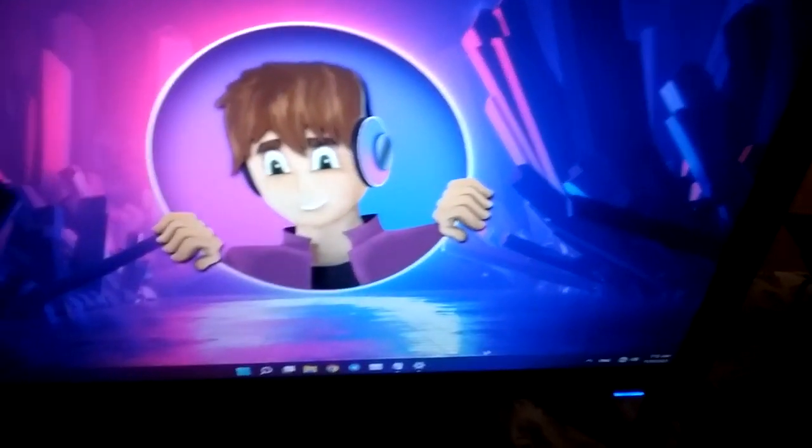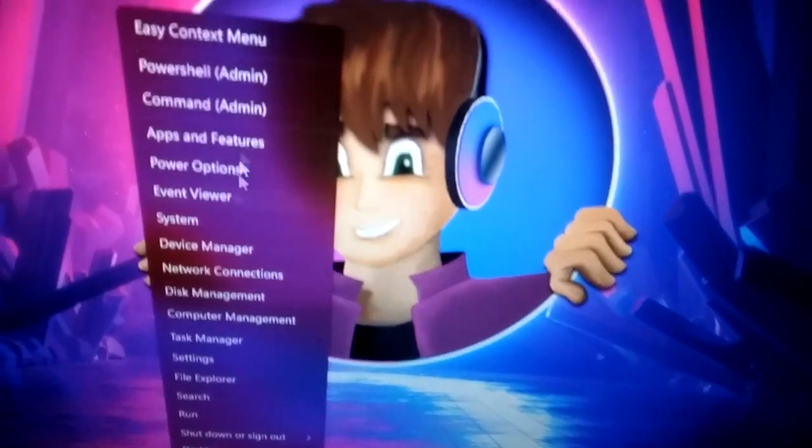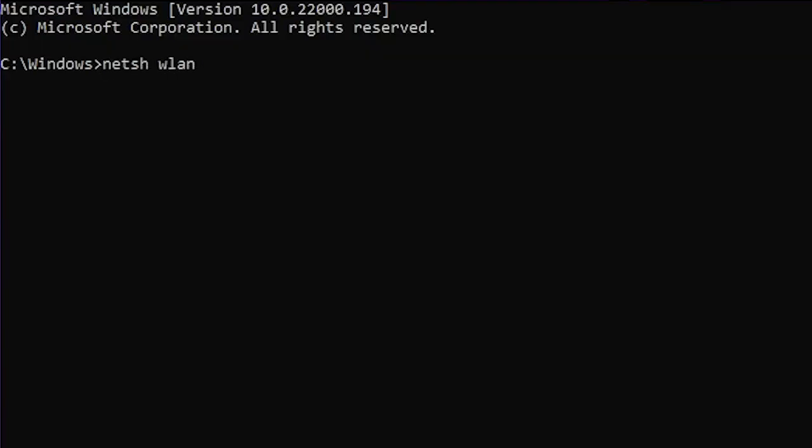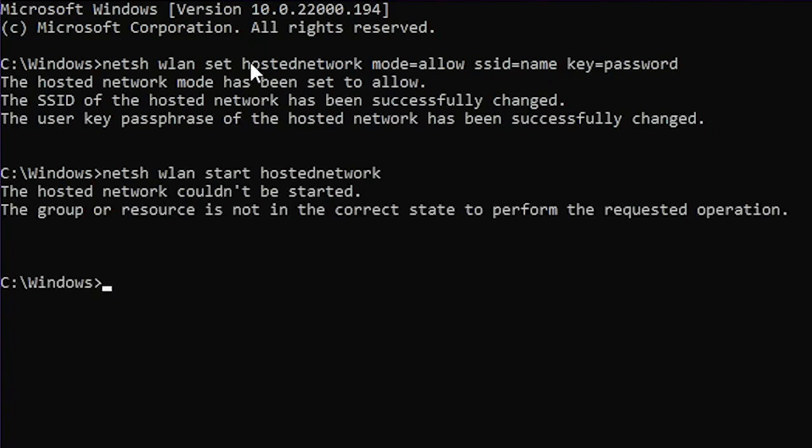If you don't have a router or any cables, you can still do this wirelessly. Choose one computer and turn on a hotspot on that computer. I know it looks like you can't do it without internet, but I have a way. Open CMD as admin and type in this command: set SSID equals any name for the hotspot, key equals the password. Set those and then you can start it. To turn off the hotspot you can do this.